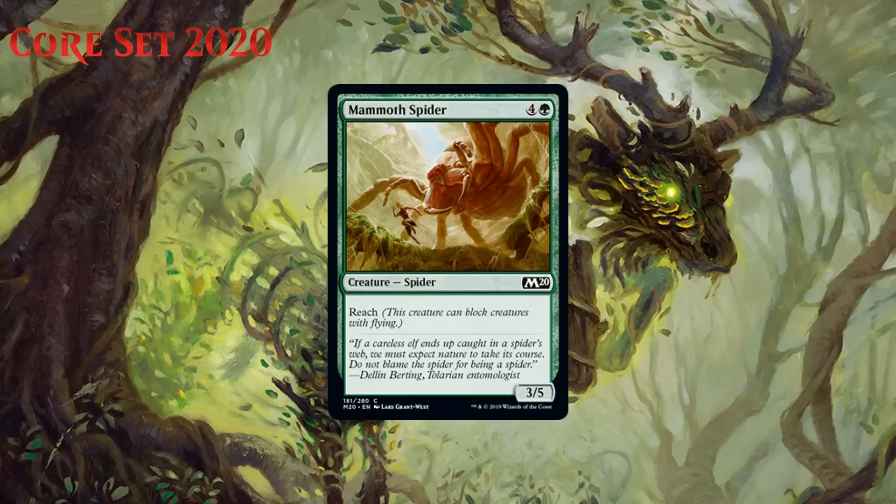Next up we have Mammoth Spider, which for four generic and a green is a 3/5 reach spider at common. This set has more creatures with reach at lower rarities than usual, and I think Mammoth Spider might just be the worst of the three, meaning it is a little less of a necessity than it sometimes is. Green just can't stop flyers well, especially if paired with black or red, and you just have to have a big creature with reach sometimes — this does the job. I don't think you always play it though. I can see it being one of the first cards cut, especially if I picked up a Howling Giant or another spider we're going to see in a moment. I think this one's a C-.